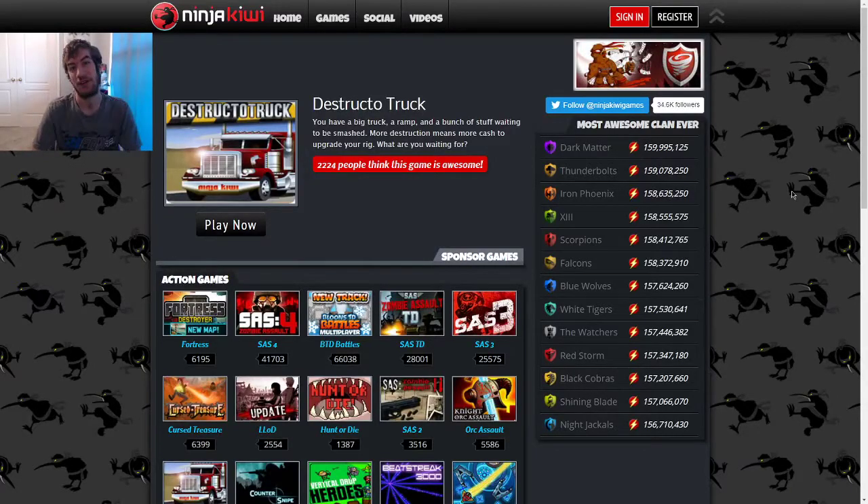Hey, hey, hey, my fellow Blue Jays. What is up? This is Jay, Bird of Blue 117, and welcome back to another episode of Jay Plays Flash Games. This is episode number 9, and today's Flash game is a game called Destructo Truck.